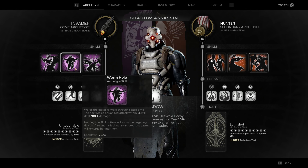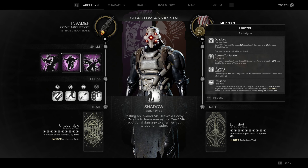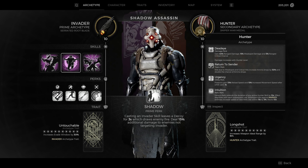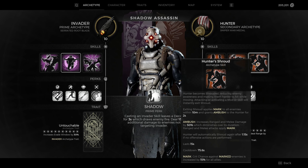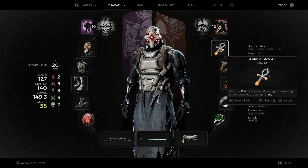We are using Wormhole with this character just for the 300 percent increased damage. Hunter is our second archetype. If you want to put Hunter first you can, because we are using Shroud. If you make Hunter your primary, then anytime you do 55 base damage to a weak point or weak spot, it allows you to extend the duration of your abilities, which means we'll stay invisible for a longer duration.